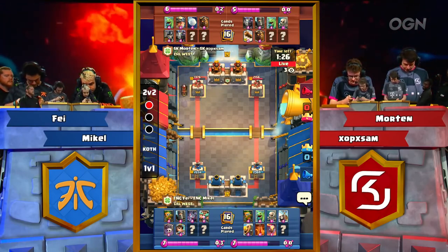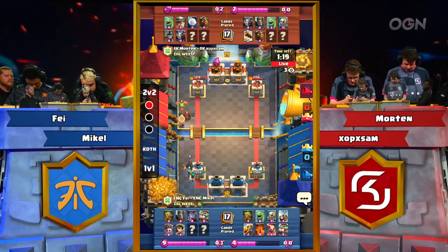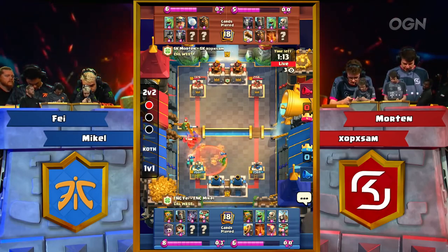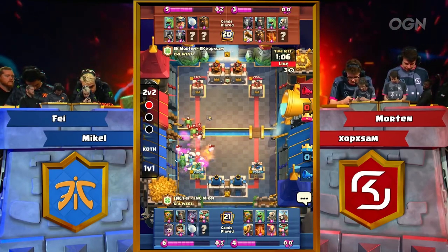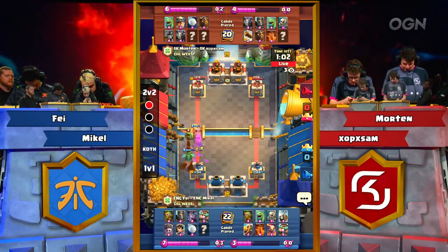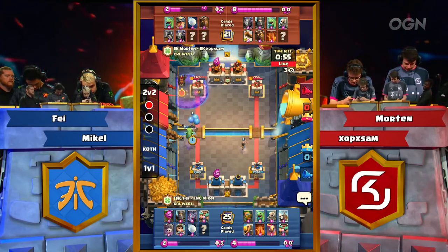Kind of fun to see a Logbait deck. Logbait is the only really central meta deck archetype we haven't seen in 1v1 yet, and it was so, so popular before. You've got to think with how strong Snowball and Barbarian Barrel are and how much Tornado is seen in decks, it just doesn't have the oomph it used to. That Poison did not get one of the Rascal girls, so she's able to do a lot of damage and help clean up that Lava push. Look at this Baby Dragon — the splash damage is doing work on that lower left tower.